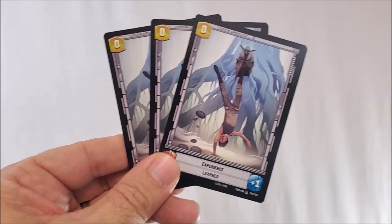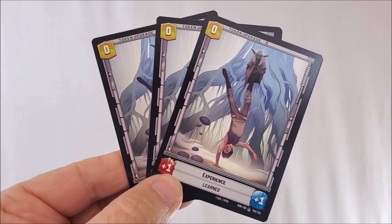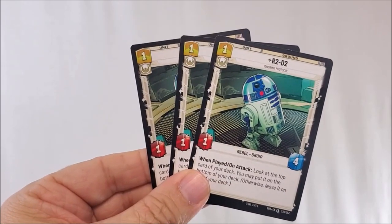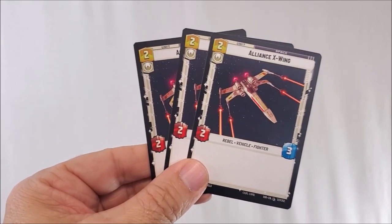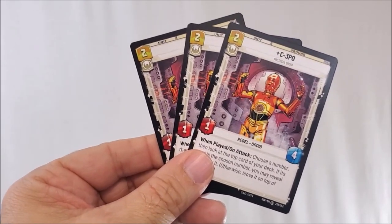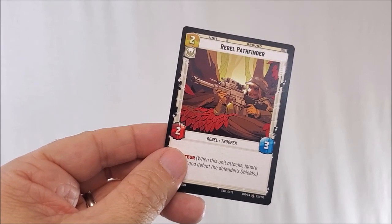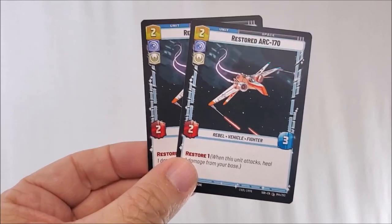Now let's look at the cards. First, you'll get three experience cards — a plus one, plus one with a deploy cost of zero. You'll also get the 2-1-B Surgical Droid, strength of one, health of one, deploy cost of one. Everybody's favorite little buddy, R2-D2, strength of one, health of four, deploy cost of one. A fleet of X-Wings, strength of two, health of three, deploy cost of two. C-3PO, strength of one, health of four, deploy cost of two. Rebel Pathfinder — a rebel trooper — strength of two, health of three, deploy cost of two. A Restored ARC-170 — a rebel fighter — strength of two, defense of three, deploy cost of two.